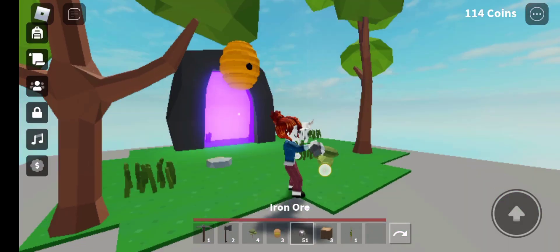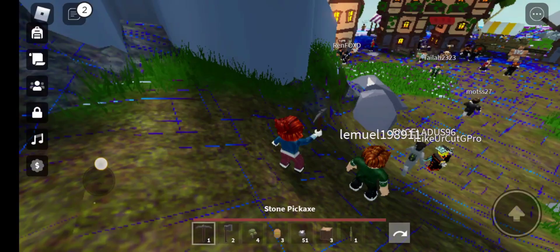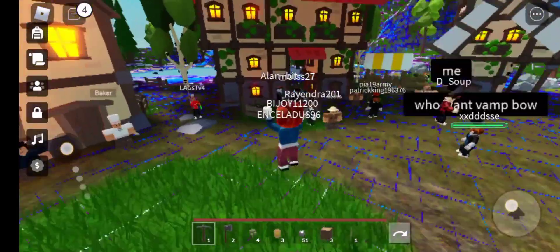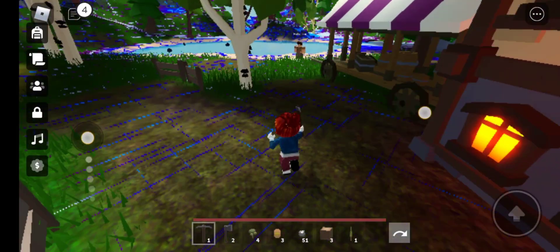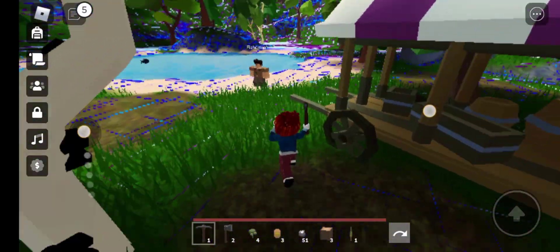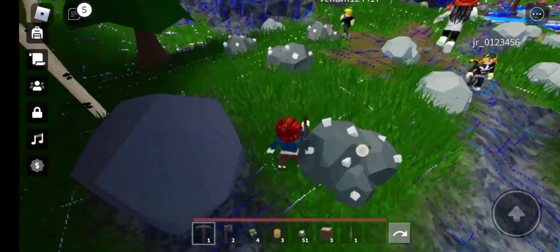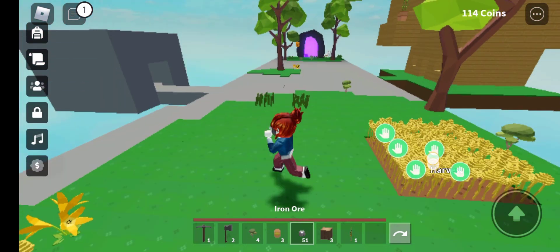So first, we need to get iron ore. If you don't have it, go to the portal. So follow where I'm going. Find some iron here, then go back to the island.